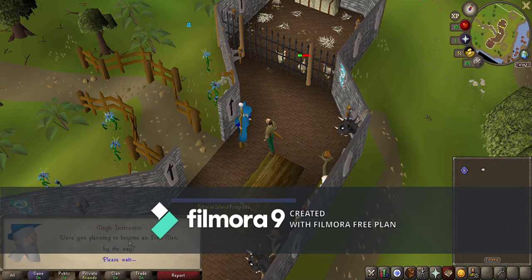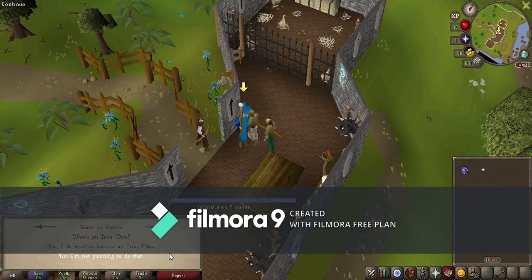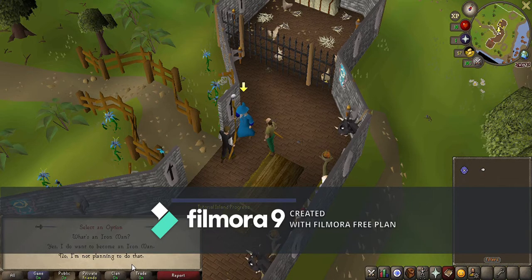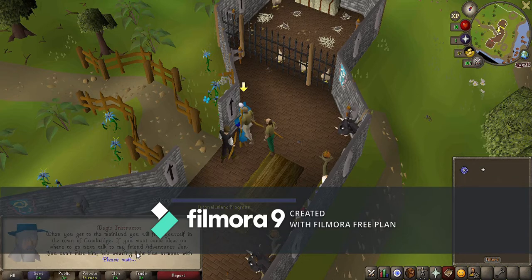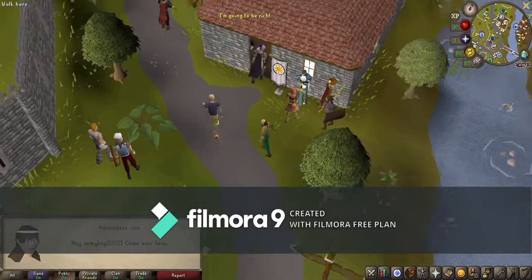Now he'll ask if you want to go to the mainland and whether you want to be an Iron Man. If this is your very first account, do not do Iron Man — it's a pain because there's a Grand Exchange where you can buy and sell items, but Iron Man accounts can't use it at all. As an Iron Man you have to go out and find or craft everything yourself. Just go with the regular option. Maybe later you make another account for Iron Man since it is more challenging and fun, but not for your first account.